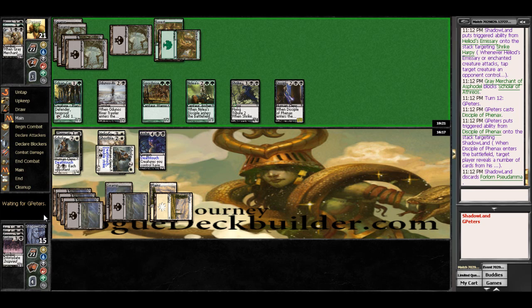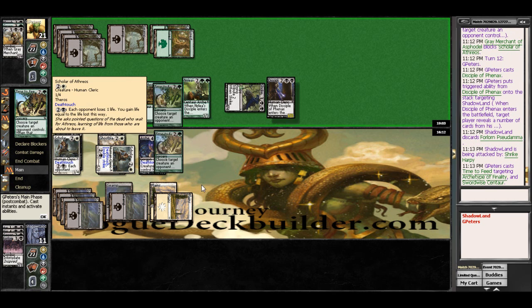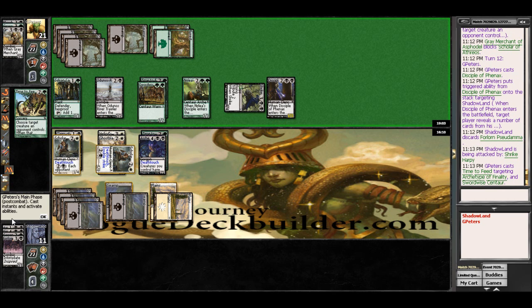Even that still puts me on a pretty fast time clock here, unless I can draw into Lash of the Whip — if I can draw into Lash of the Whip here, we're going to be in really good shape. On his end step here I'm actually going to tap this and deal 2 damage to him. And he gains 3 life — gross.